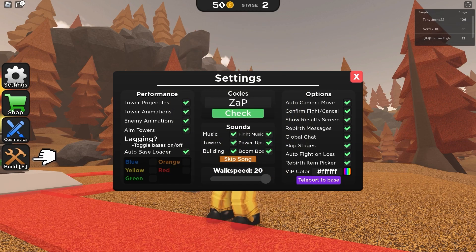The code 'zap' gives you 10,000 coins — let's go for 10,000 coins! And there's also one that gives a basic crate. The code '69' gives you 69 coins — 69 coins!